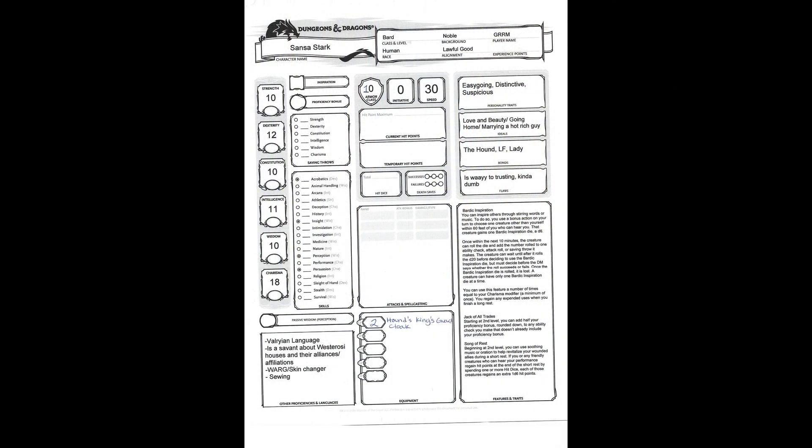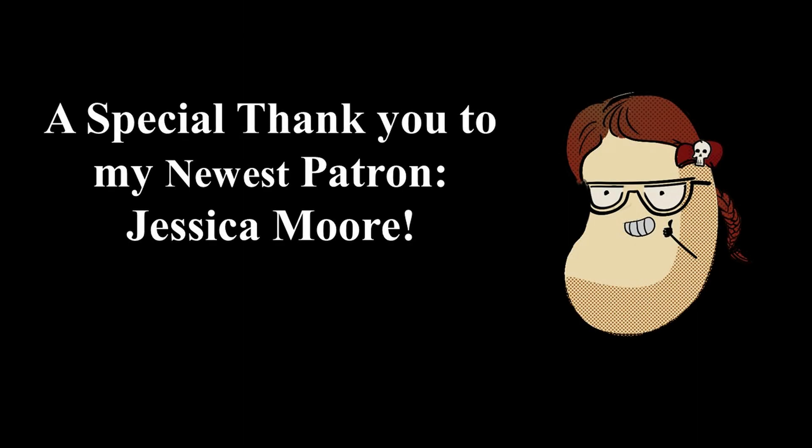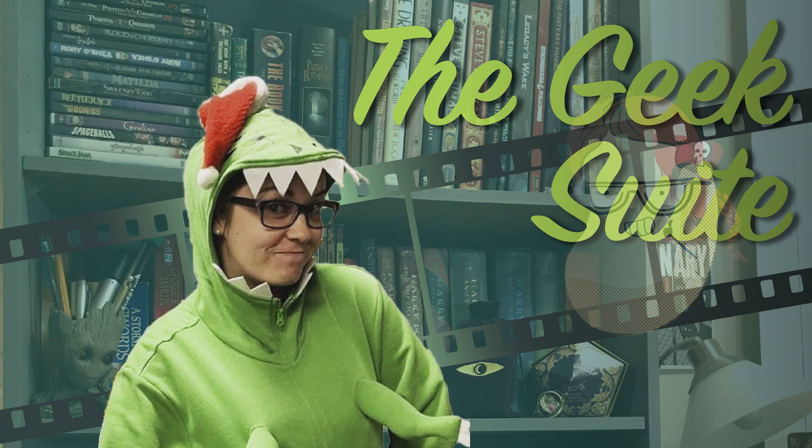Alrighty, well there you have it. Here is what the George R.R. Martin version of Sansa Stark looks like spelled out on paper. Thanks for sticking around to see how our little bird turned out. Be sure to hit like and subscribe and ring that notification bell, and stay tuned for part two where we build — or attempt to build — a character sheet for show Sansa and see how they compare side by side. That's all the time I have for today. Thanks for watching and I'll see you next time.